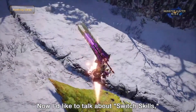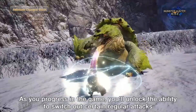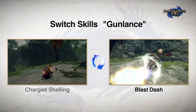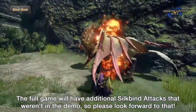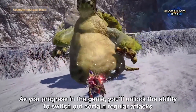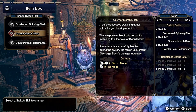New moves — just recently shown is the new switch skills feature. This allows you to change specific attacks for other attacks, and will be unlocked as you progress throughout the game. A great example shown for swapping attacks is the gunlance, where you can choose to either use the charged shelling or the blast dash attack. We all know which one we're going for — there's just no way you won't choose the blast dash. Another example shown was the greatsword, where you can switch between the hunting edge and the adamant charge slash. All 14 weapons will have 3 different switch skills to choose from so you can customise the way you want to play.